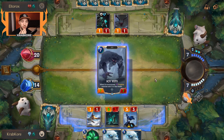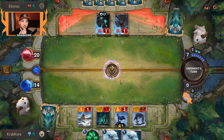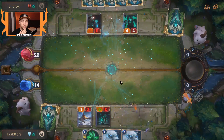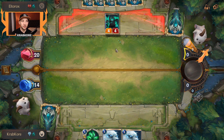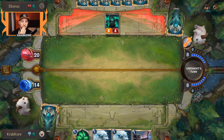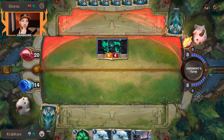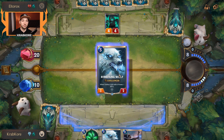Here we Yeti. They play something — holy crap, they're playing Ruination in an aggro list? That's stupid, that's legitimately stupid. I don't like that at all. Skip block. That's so dumb.